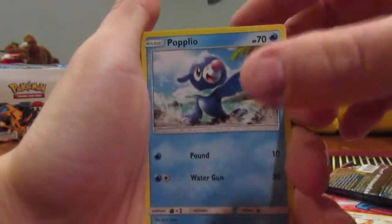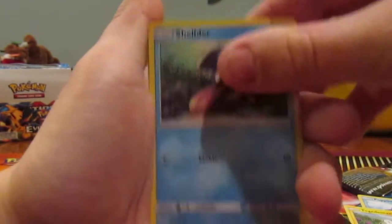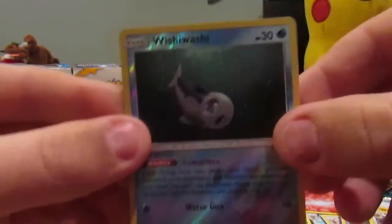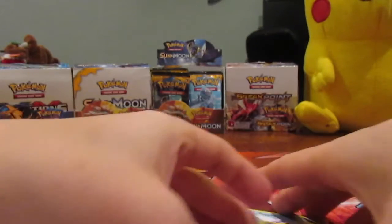Hurtier, we have a Popplio which is one of the new starters. We have a Togedemaru which is also new. Shelter, we've got a Makuhita, a Fearow, and a Reverse Wishiwashi which is another new Pokemon for this series. And we have a Toucanon which is another new Pokemon. So we got quite a few of the new ones.